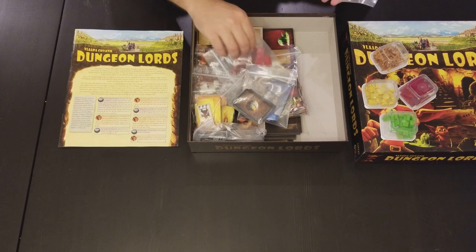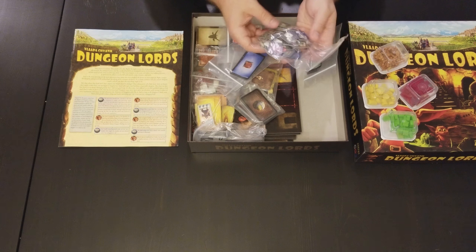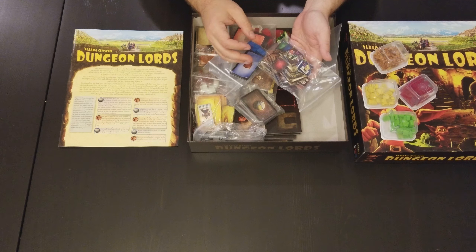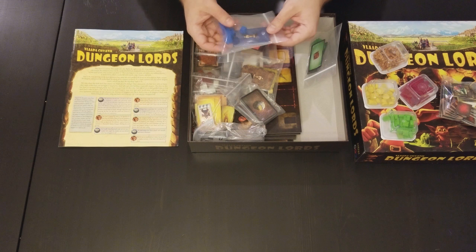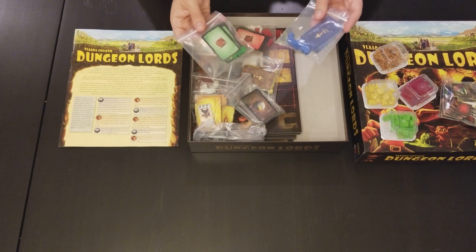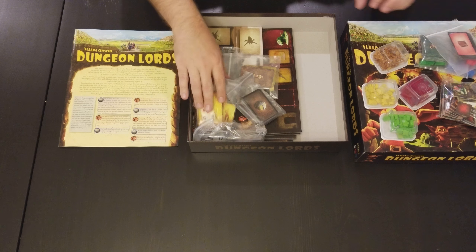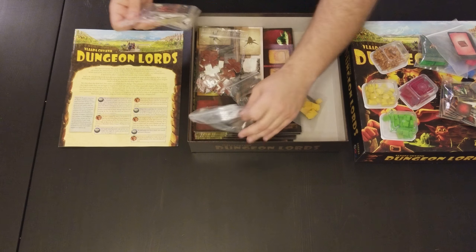Each player, it looks like, gets... we have a bunch of monster tokens and trap tokens. Each player has a set of cards and markers. So green, red, blue, and I should have yellow something here.